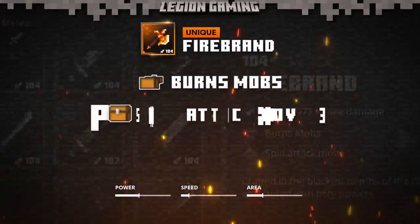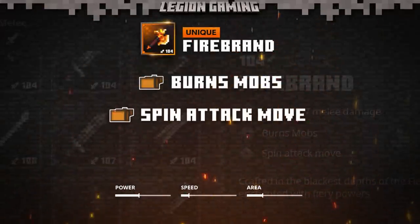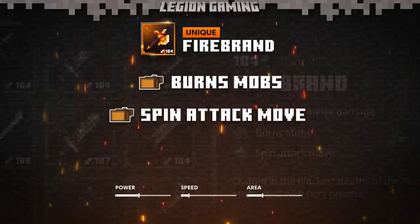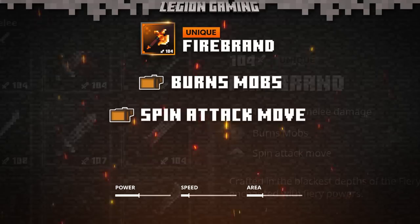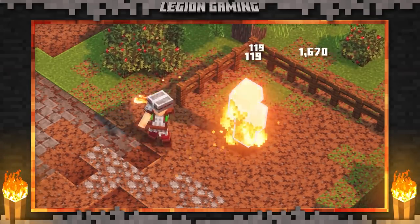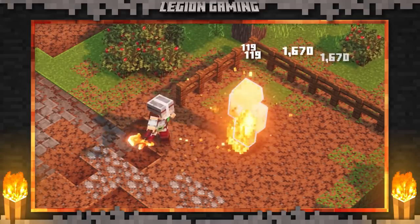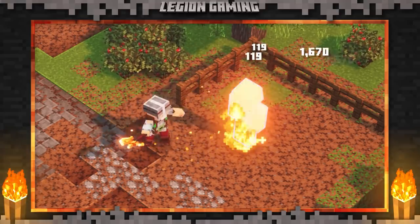The weapon also features a spin move, much like the cursed axe, but instead of spinning on every attack, you'll only spin on the third attack in the combination when using the Firebrand. This is the reason for the lower area of effect, and may be a big turnoff to some people. You really have to balance if that fire aspect enchant is worth using the Firebrand.